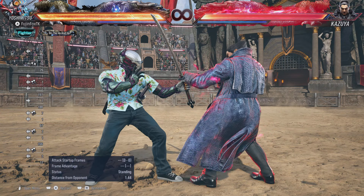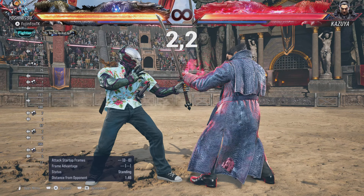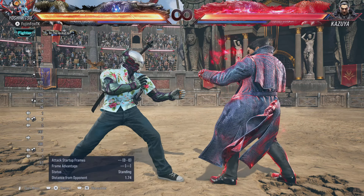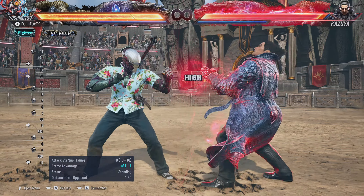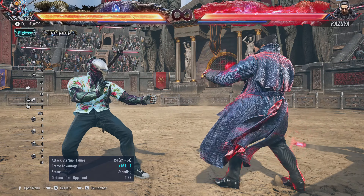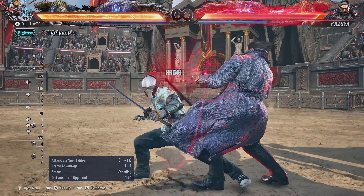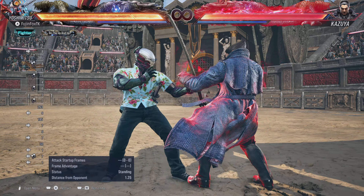The next way to get into No Sword Stance is 2,2 on block or hit. This is a great 11-to-12 frame punish with excellent frame advantage on hit, and only minus one on block. This is an automatic transition to No Sword Stance unless you hit 1+2 after 2,2 — doing 2,2, 1+2 will put you in Kinchou and leave you in Single Sword Stance.